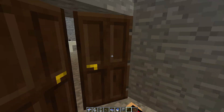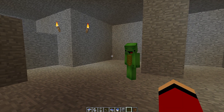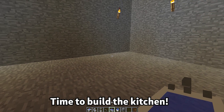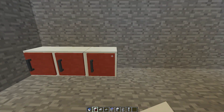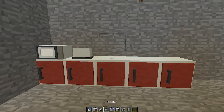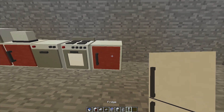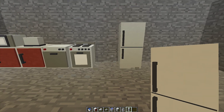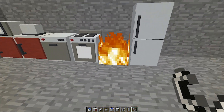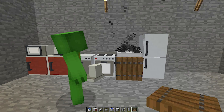If there is anything we absolutely have to do over the next month, it's eat! So we'd better make a kitchen. Where should we build it? Let's build a kitchen over here. For our kitchen, we'll need a few different things. Let's start with cabinets. And a dishwasher. And then an oven. A fridge as well. That looks good! So elegant!